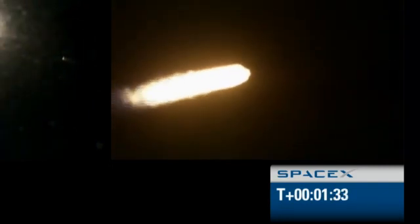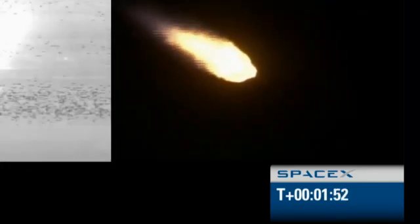Vehicle has reached maximum aerodynamic pressure. Propulsion is performing nominally, starting stage 2 engine chill. We have a forward RF link, power systems are nominal. Vehicle is on a nominal trajectory: 30 kilometers altitude, 1 kilometer per second velocity, and downrange distance 20 kilometers.